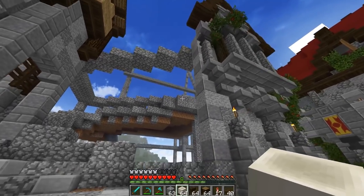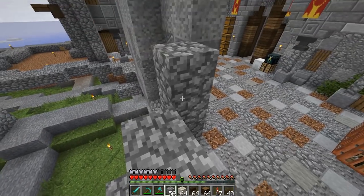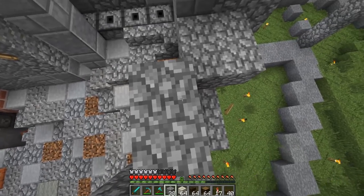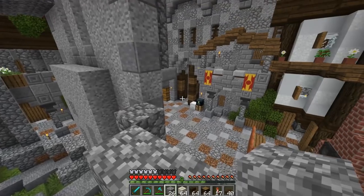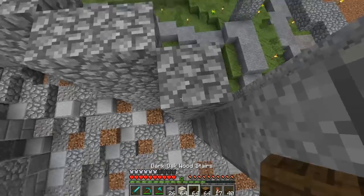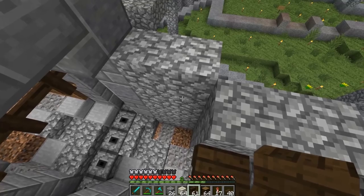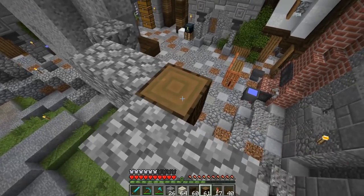I want to start by tackling this section first - we're going to bring this stone going all the way up to about where we had the windows leveled off, one level lower right here. Then I wanted to bring out and make a little bit of a white turret-style area, kind of like what we've been doing in the other areas. I love adding these little outcropping areas - we could do something like that section over there. I'm going to try doing every two with the stairs and just seeing how it looks - it might work out pretty well.